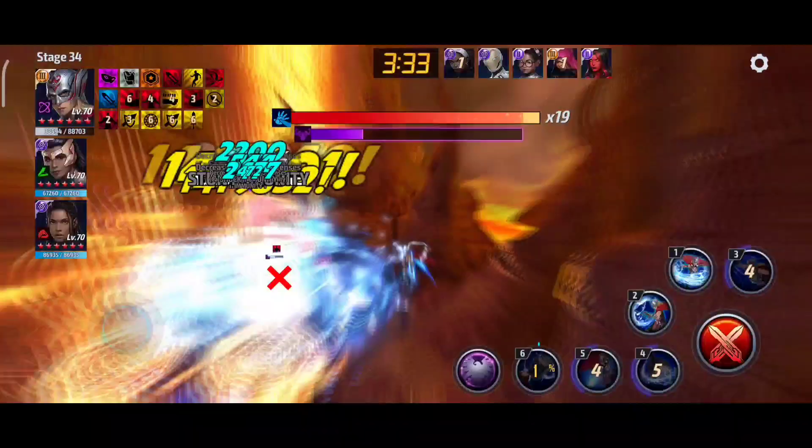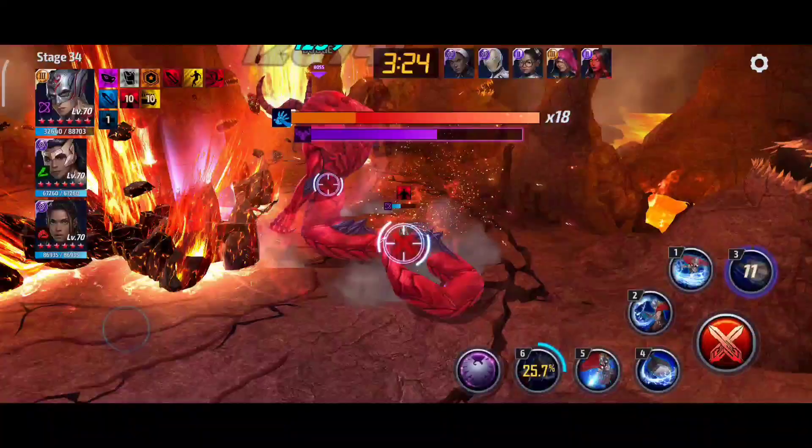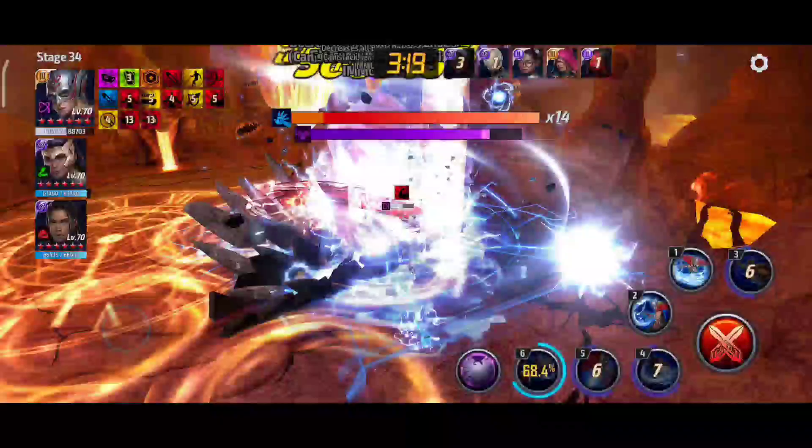We have him down here on the second phase — tier 3 skill charges up, does insane damage. I love this thing. And now this is what I'm talking about: the tier 3 skill actually can activate your next proc, which kind of sucks when you go to Mephisto at the highest stage.